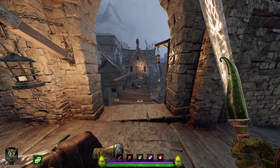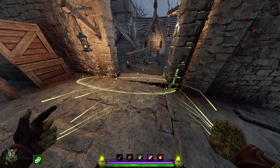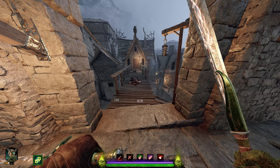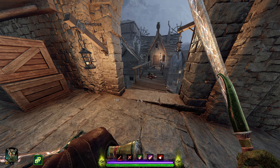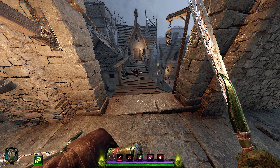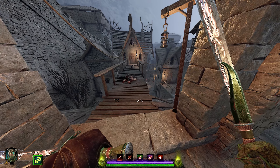In Vermintide, the Sister of the Thorn wall ability should in theory not let enemies pass through it, but there are actually conditions that cause enemies to simply pass through the wall. Broadly speaking, this is when there is an area in the geometry that is coded for allowing enemies to do a jump, a climb up, or a climb down — and this is true in areas where it might not be readily apparent that this was intended by the developers.